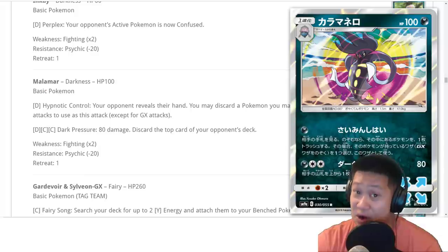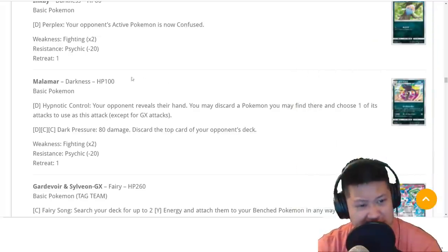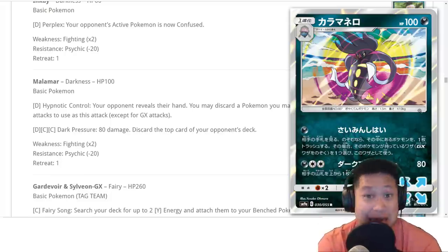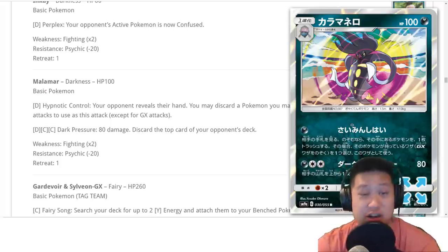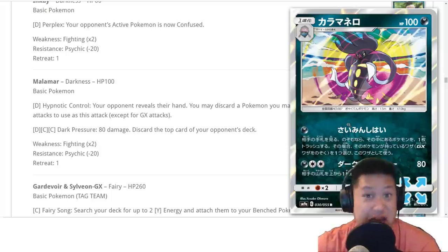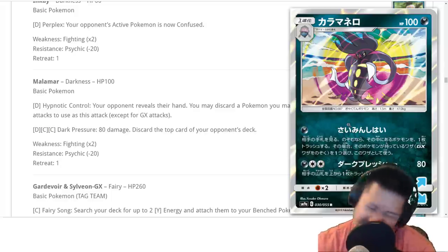Malamar has a very potentially powerful effect, but it's probably not that reliable. Hypnotic Control: you look at your opponent's hand, and if there's a good Pokemon there, you use one of its attacks — can't be a GX attack, otherwise that'd be pretty darn good — and you do use it for one energy. Looks great, right? But if they don't have a good Pokemon anywhere, or the attack just doesn't work for your deck — like Lost March, you don't have any Lost Zone cards — it's just not going to work out. Probably not going to be too good, but definitely really fun. There's a nice item coming up that helps with that.